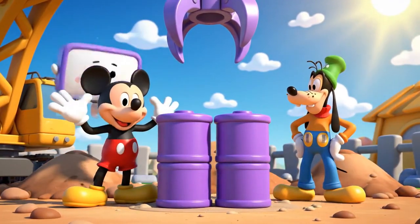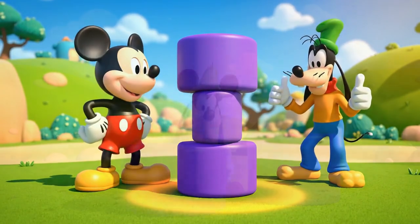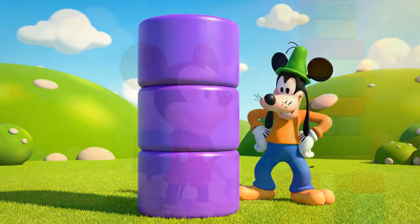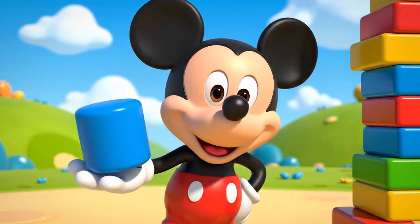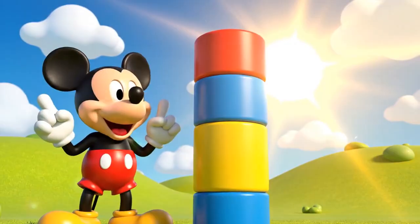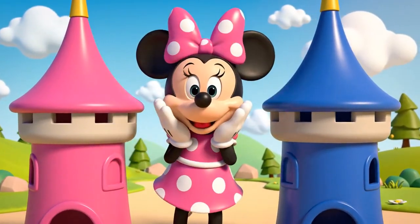Now let's build the towers! Let's count them as we stack. Here is number... One! And here comes number... Two! We have one, two... how many do we need to make it three? Ta-da! Three! Three cylinders high! Great counting! They are perfect — smooth and round, just like a real castle tower!